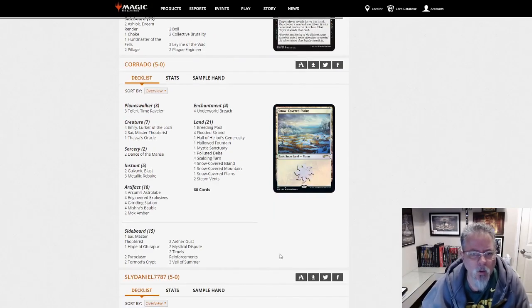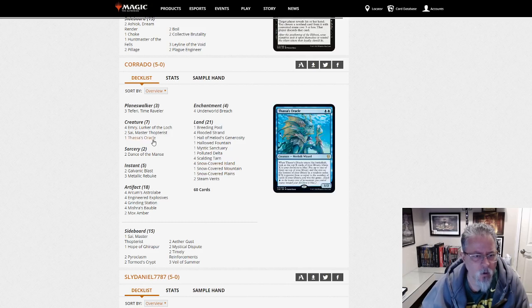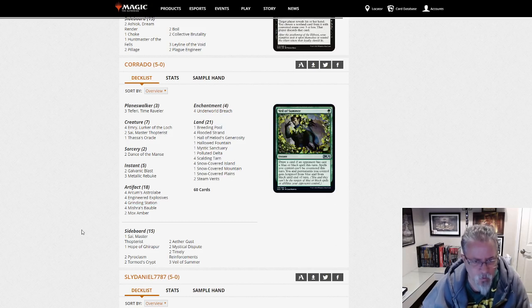Corrado with what looked like Bant Dance of the Manse — no, this is Temur. Temur Dance of the Manse with Emry and Breach. So Temur Breach — this is the Grinding Station Breach deck. It was touted as being the best deck in Modern. It has not shown the results to justify that statement. But it's a combo deck out there, so be watching for it.